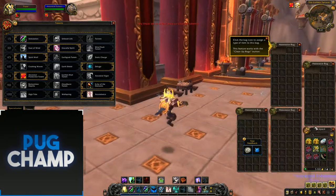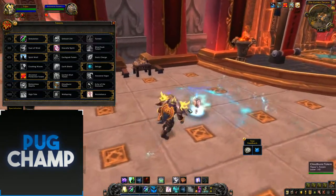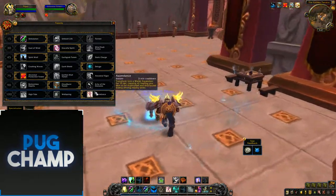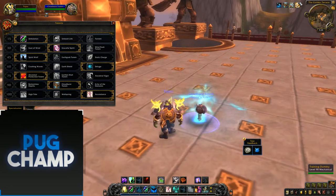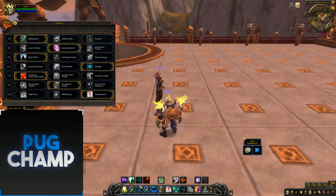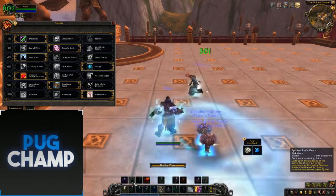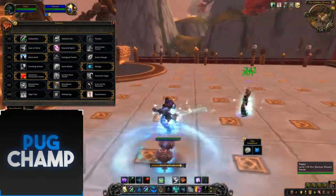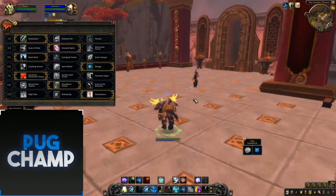For the next tier take Cloudburst Totem - it just heals so much on the whole raid. Put it down and it will just distribute all your healing. If you also want to use Ascendance in raids, for the last tier just don't take Wellspring - take Ascendance or High Tide, whichever you want. But especially tied in with Cloudburst, if you put down your Cloudburst and your Healing Tide Totem - which heals everyone within 40 yards - and your Ascendance, you're literally going to heal everyone up to full. Your HPS will be insane.